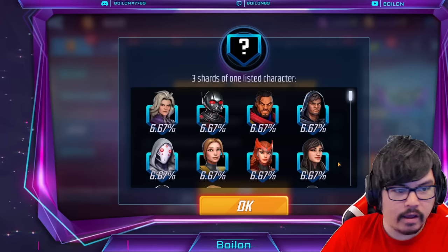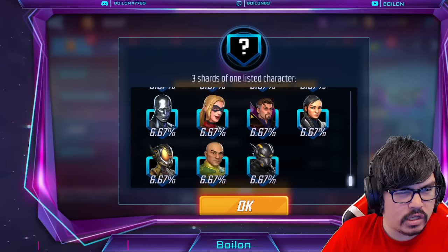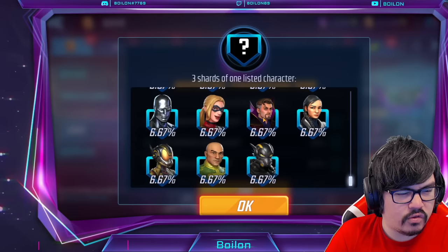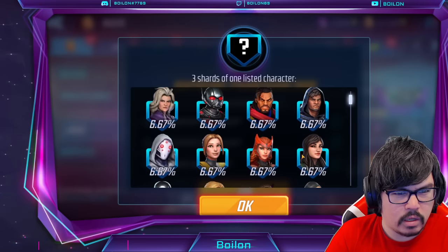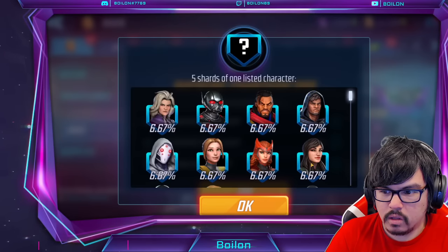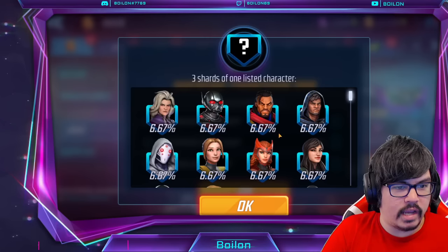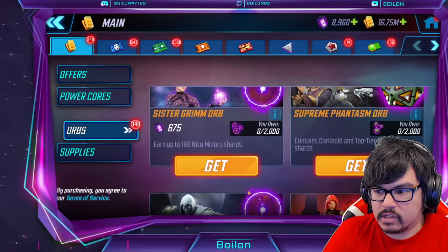In the center, we have chances at Darkhold characters and Cersei. I thought they were Mystic, but no — it's really random. Agatha, Strange, Wong, and actually all of the Darkholds — Cersei, Kestrel — it's a bit of a mix. You can get up to 10 of these: 3, 5, and then 10. So it's not terrible, especially if you're someone who is missing shards for Agatha or trying to get an extra star rank level on Wong or anything like that. So overall, that's not too bad.